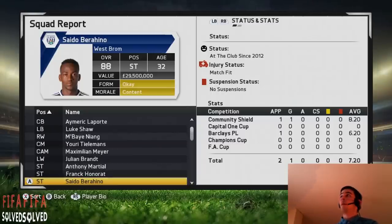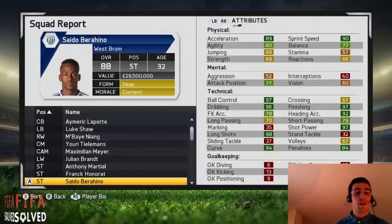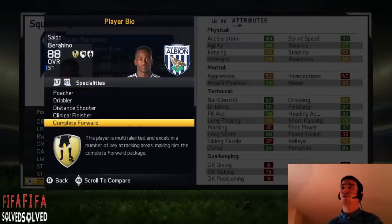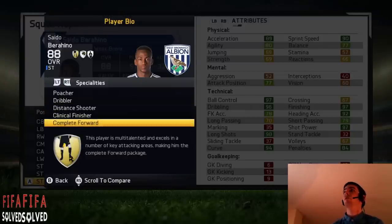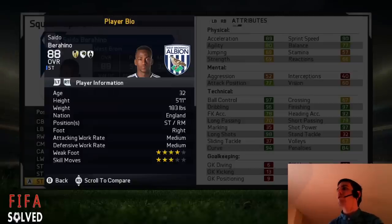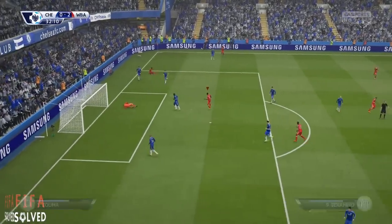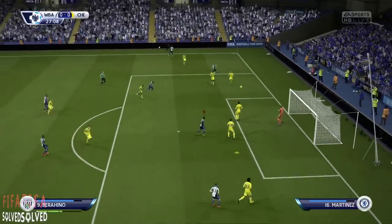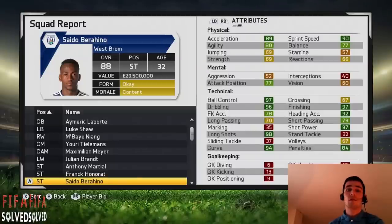Saido Berahino — I kept him because I wanted one West Brom player in this video and I thought he had the most potential, and I was right. He started at 73 and I've got him up to 88, so plus 15 times. I got rewarded — this was a risk, he might not have got complete forward, but I did: poacher, dribbler, distant shooter, clinical finisher, complete forward. He's both footed, four-star weak foot, and can play right mid too. He was 21 — the only 21-year-old in this entire video.